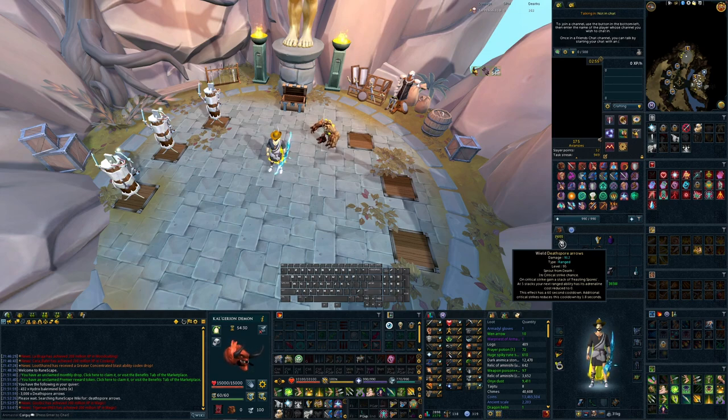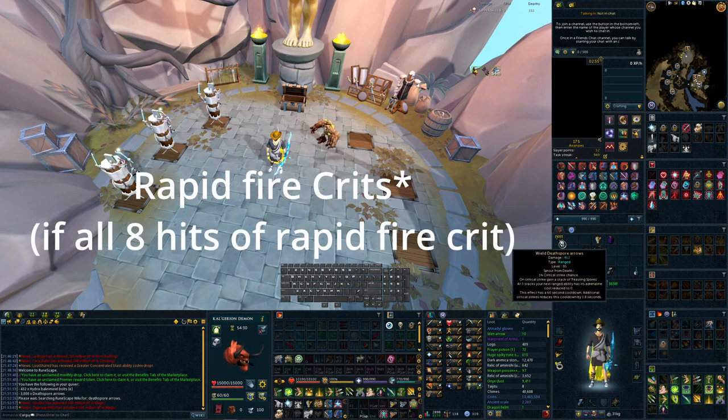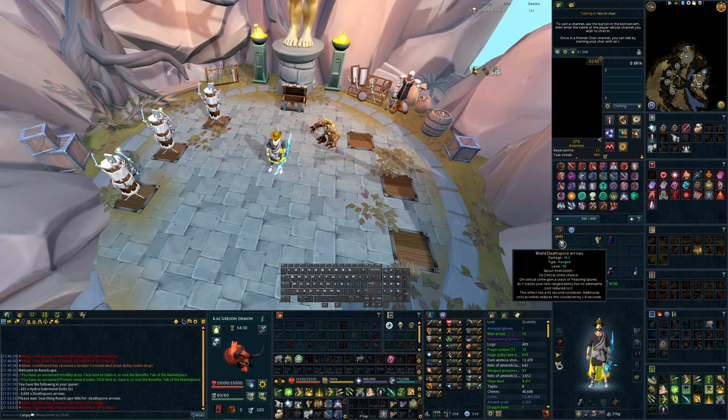A fun tidbit: these arrows have a 60-second cooldown, but every time you crit with the arrow still equipped, it reduces that cooldown by 1.8 seconds. So if you have something like eight rapid fires, that's quite a bit of time saved. I've accidentally left my death spores on a few times in some Death Swiftnesses and gotten the effect a couple of times, so it is something to consider.